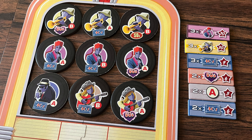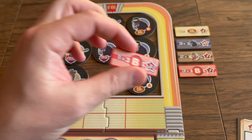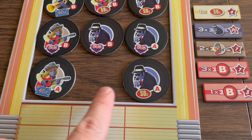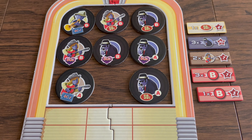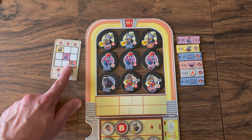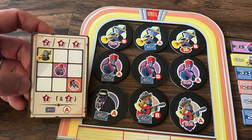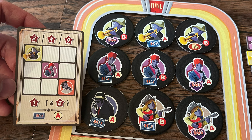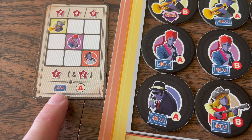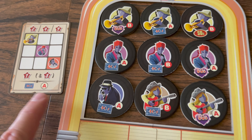The game ends when a player fills their jukebox with nine 45s. The player with empty spaces may attempt to score rows and columns with fewer than three 45s if a scoring token matches; otherwise each incomplete row or column scores one point per 45. Each player then chooses one scoring card to score. Cards score in two ways: first, based on matching genre in relative positions — one match gives two points, two matches give four points, and all three matches give nine points.